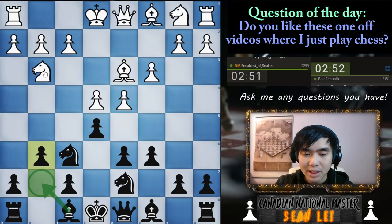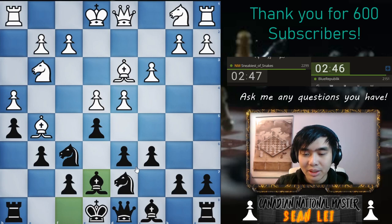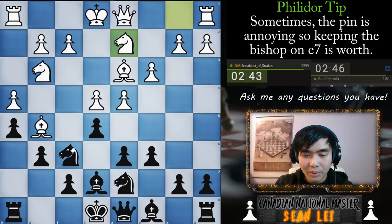Let's just stop our opponent from playing h5 as well. Now do I want to put the bishop here? Actually, let's keep the bishop here so we don't get pinned here. That's kind of annoying and it happens all the time. So in this position, what do I want to do? Do we have some tactics? Let's play b5. We're just putting our pieces on the normal squares that we usually do.